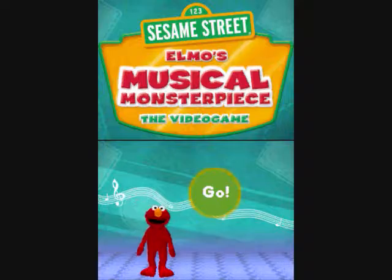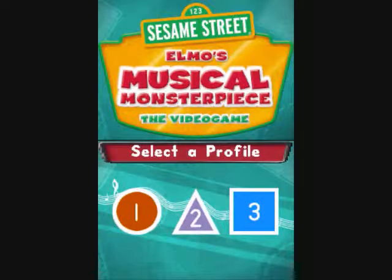Almost musical monster piece. To start, tap on the green go button. Here we go. Choose your shape. To start a new game, choose one of these shapes.